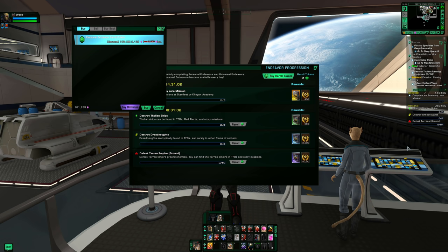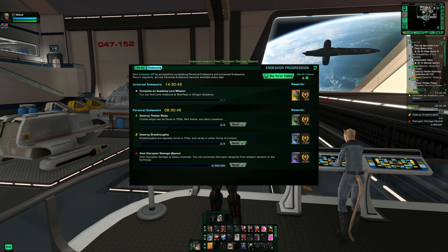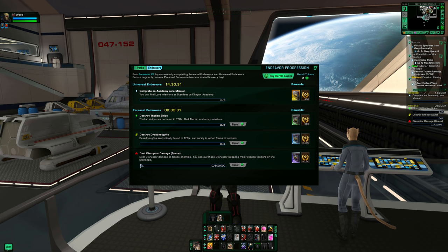Re-rolling isn't bad if you're low on dill — run something like Assault on Terok Nor and knock them out. I re-rolled and got 'deal disruptor damage in space' — perfect. Now, these endeavors can be run across characters, but each individual task has to be wholly completed on one character. You can't split a single endeavor between two characters; however, you can complete different endeavors on different characters.